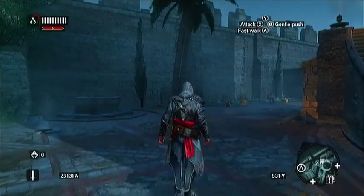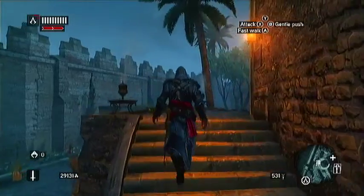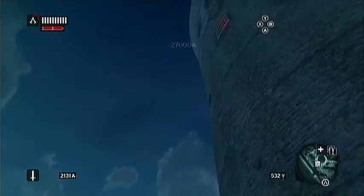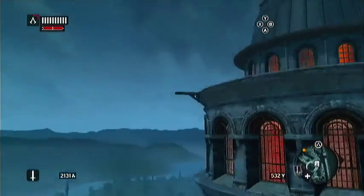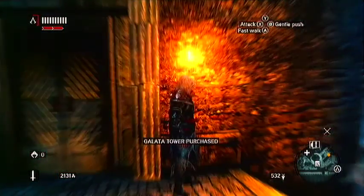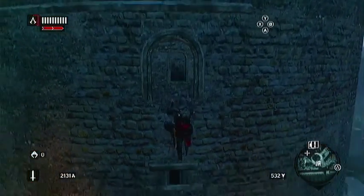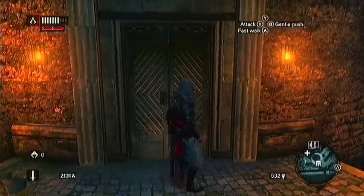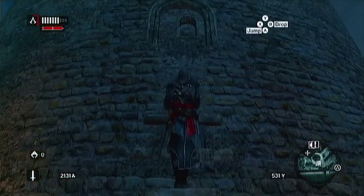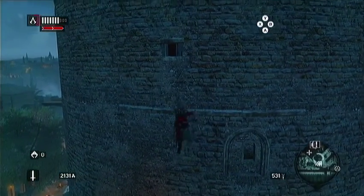What's up guys, Hex Dragon here bringing you episode 19 of Assassin's Creed Revelations Let's Play. I now have 29,000 credits, so let's go and waste them. We finally acquired the Galata Tower for 27,000 credits — and it didn't do much. It only gives you another 300 per hour, which is disappointing. For something that costs that much you'd expect a big return on it, but apparently not.